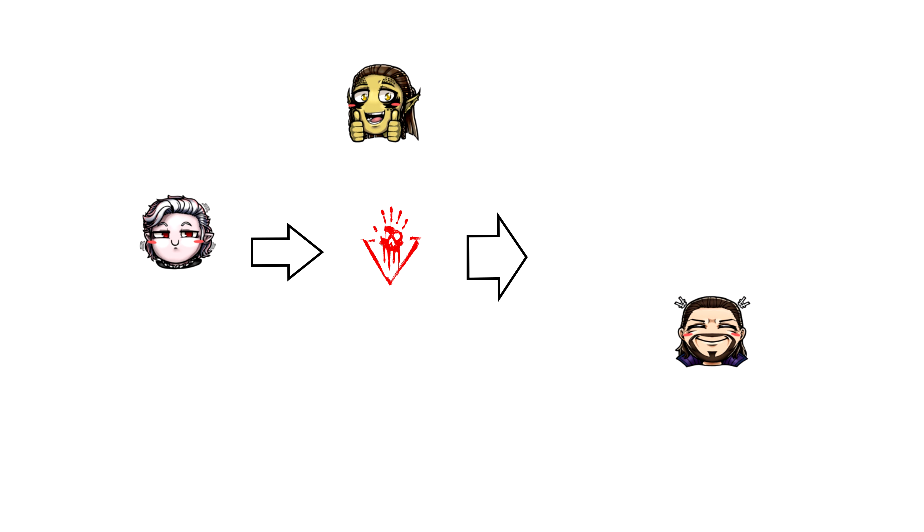In scenario two, if you move from the front to the back of your foe and attack from behind, that is a sneak attack — meaning bonus damage, which is a good thing.